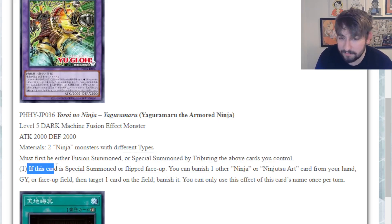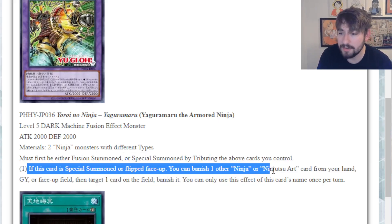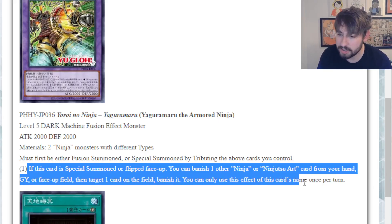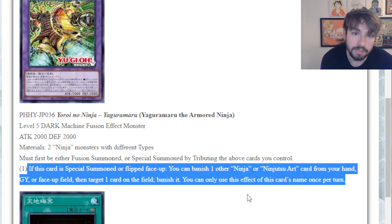For his effect: if this card is special summoned or flipped face up, you can banish one other ninja or ninjutsu art card from your hand, graveyard, or face-up field, then target a card on the field and banish it. Once per turn. It's pretty good - being able to summon this into a board and just get a banish is cool.